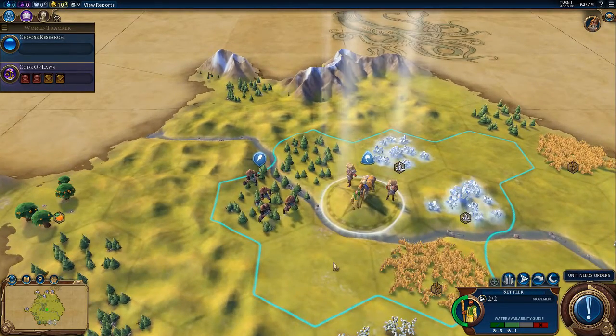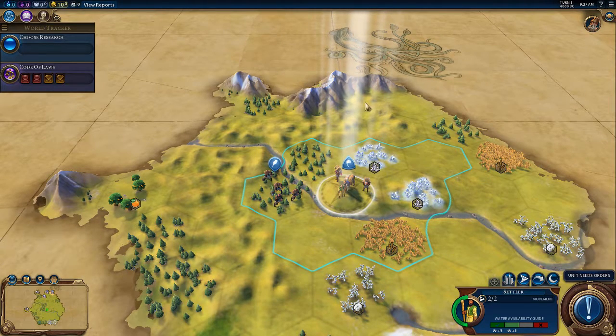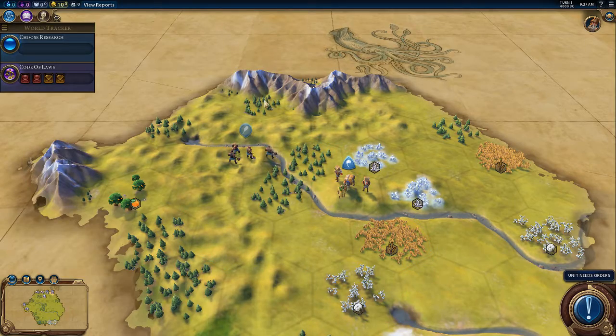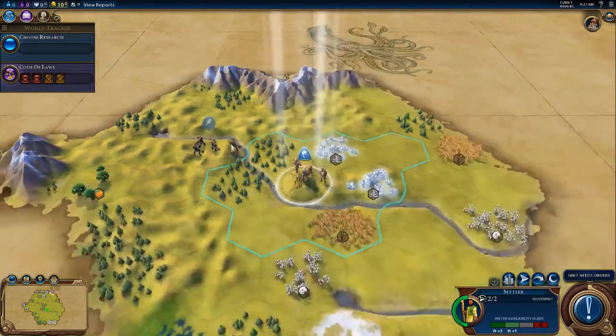I got this start right here, looks rather good. I have plains around me, I have some wheat over here which will be nice, and I have some more wheat over there. In addition I have these three mountains over here which will give an insane adjacency bonus to probably my science district. And I have this here for whatever other district I want. We're on the river.